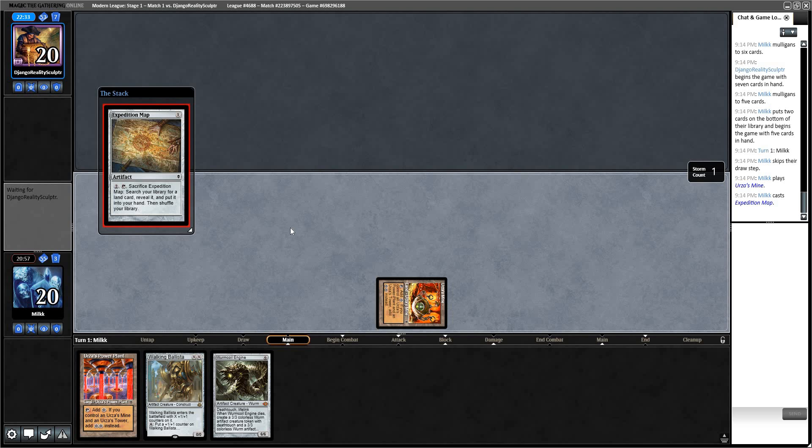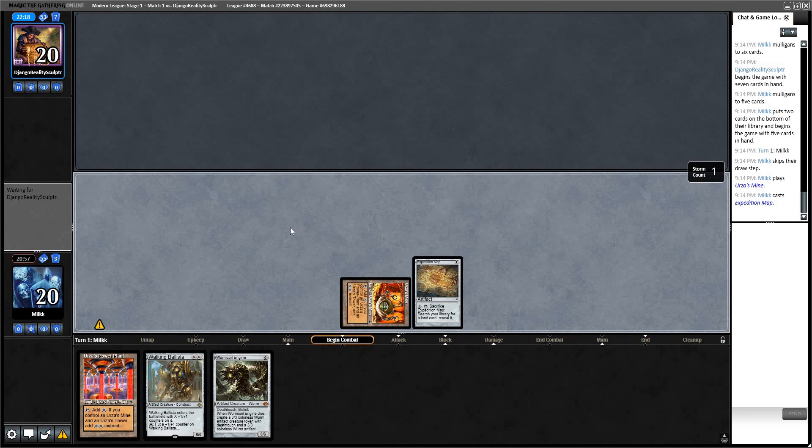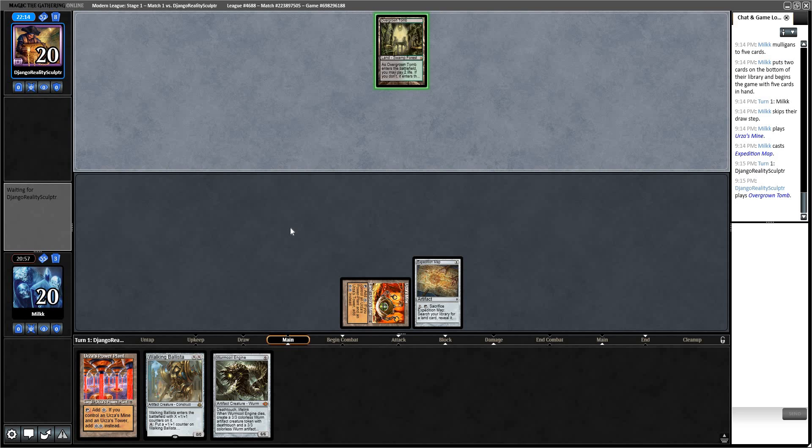He could have a Nature's Claim or something to kill the Map. But if he can't kill it, we're going to get Tron online. If he has a Thoughtseize he can take either threat. As long as he doesn't have T1 and T2 Thoughtseize, even if he does we still have Tron online. Tron mulligans a lot — you really want to find the T3 Tron hands.